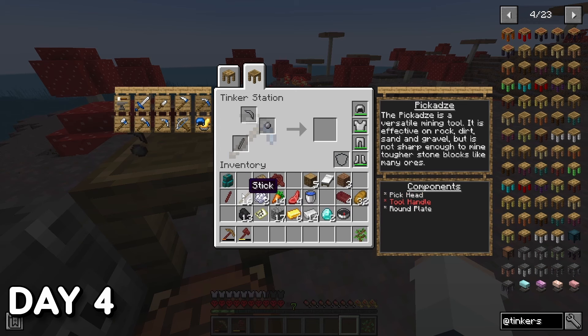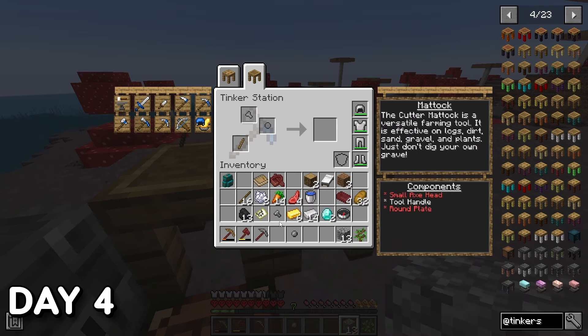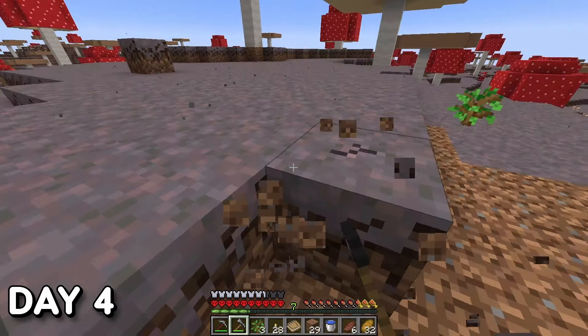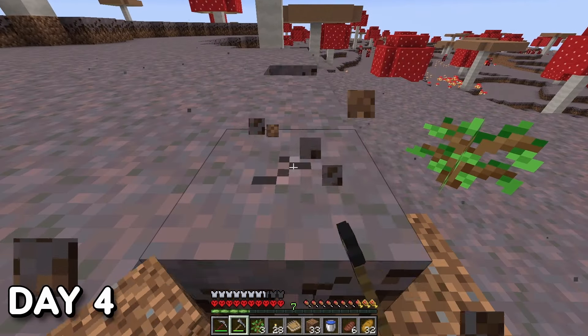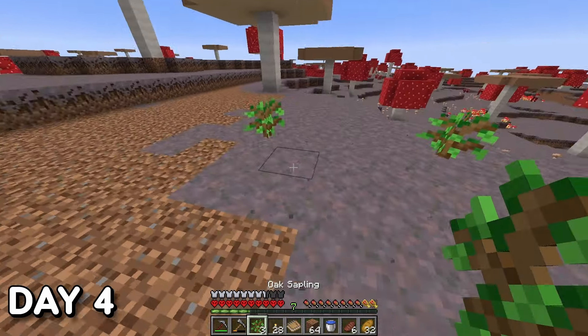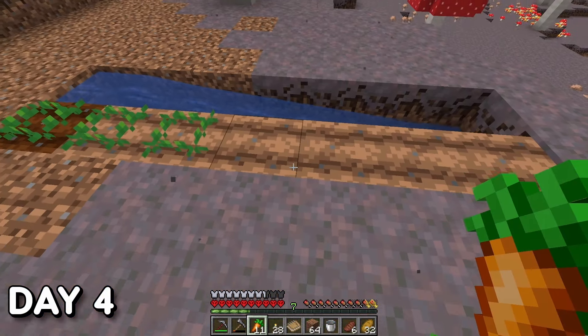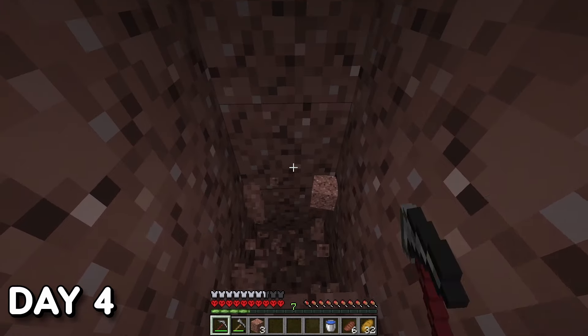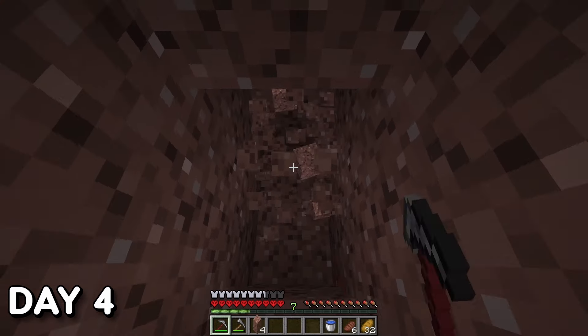I upgraded most of my tools to stone tier and made a new tool called a Mattock, which combines what a hoe, shovel, and axe do all in one. I did some slight terraforming around the area, plowed some more trees, and began working on another source of food aside from the mooshrooms. Finally concluded day four by starting to dig a staircase down to diamond level, though I only got about halfway.